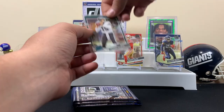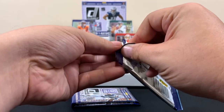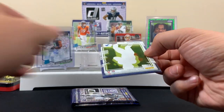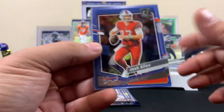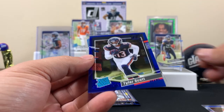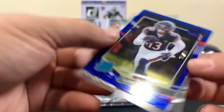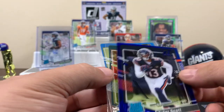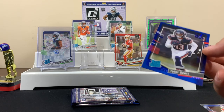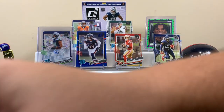Alright, tossing Tanner and Marvin Mims up here for now. Pack two — this should be a quick rip. It'd be pretty sick if we hit the case hit; they only had three boxes left at the LCS and I grabbed the middle box. First card — Josh Allen! Then a Kirk Cousins. A Tyler Scott rookie numbered 95 out of 99 — pretty good, a blue parallel. Then a Jalen Carter and a Hendon Hooker. Hooker has been a friend to us. It'd be great to pull a blue CJ too.